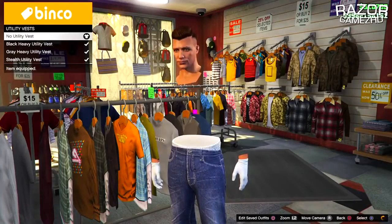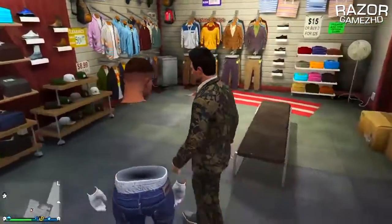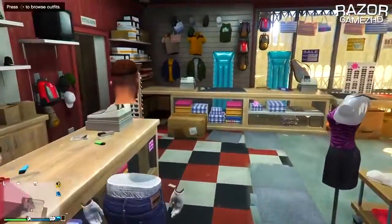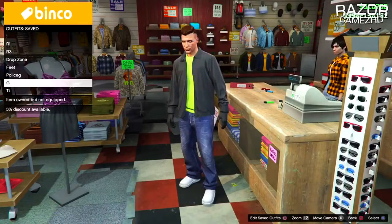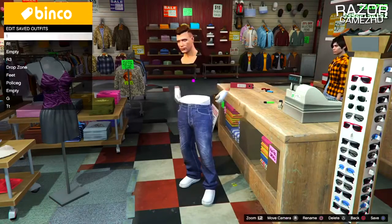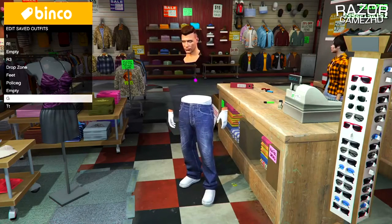Now go back to the top section, go down to utility vest, and change it to none. As you can see on screen, you will have a fully invisible torso and invisible arms after the recent patch of 1.32. Go ahead and save it as an outfit — now you have a saved outfit with an invisible torso and invisible arms.